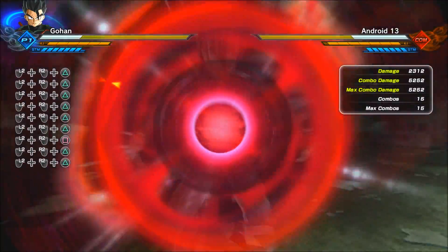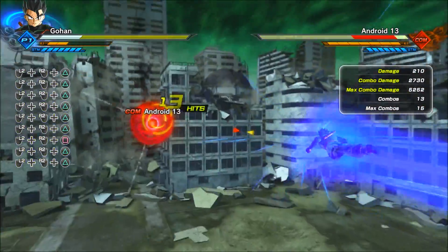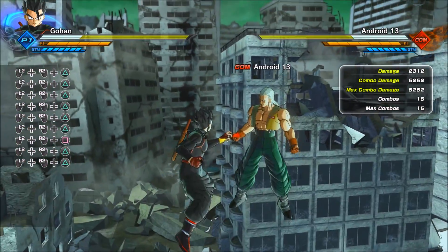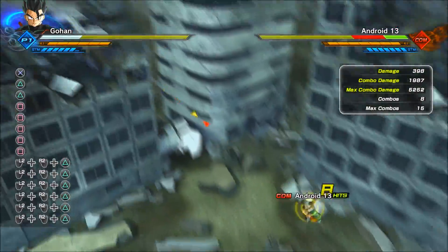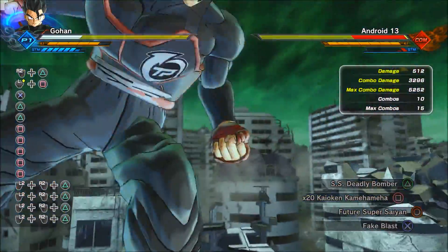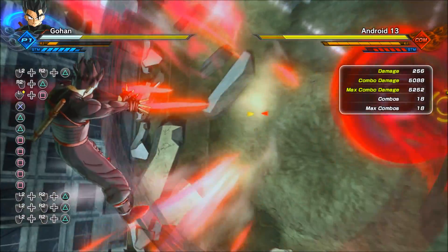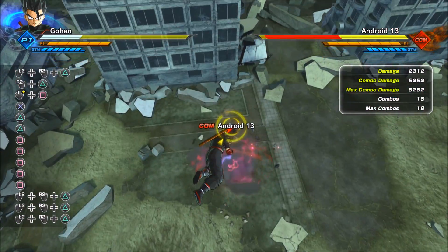Check this out — I pretty much got Android 13 on the other side of the map. I'm going to start by knocking him away. Actually, I'll change the computer configuration and let the AI work on its own. I want to see if I can use it after Justice Rush — and it does link after Justice Rush. Wow, it still actually hit him — you saw how it moved. I told you about the tracking on this move.